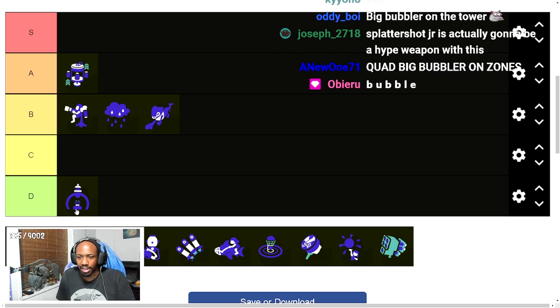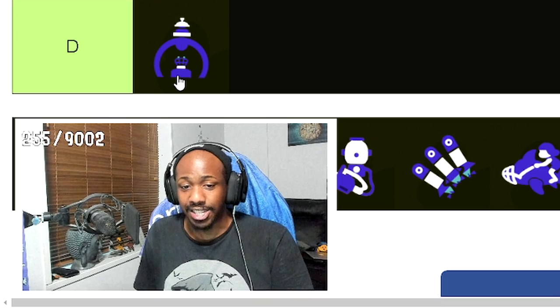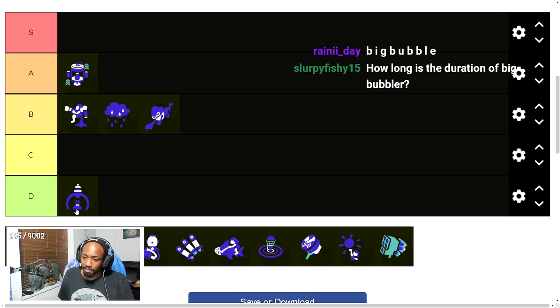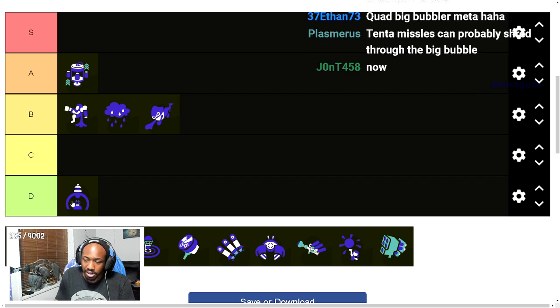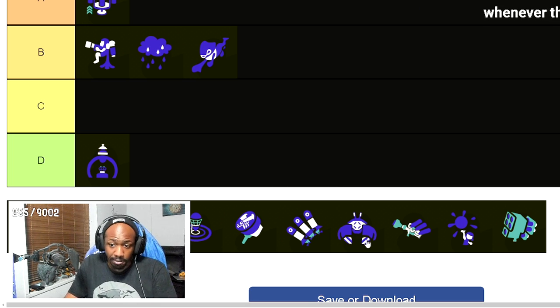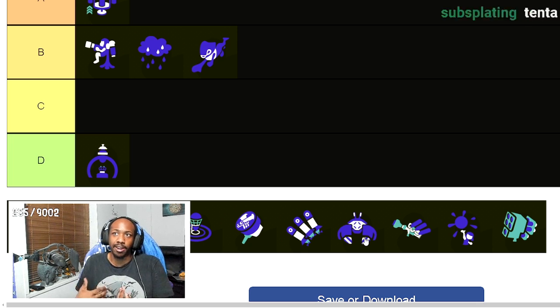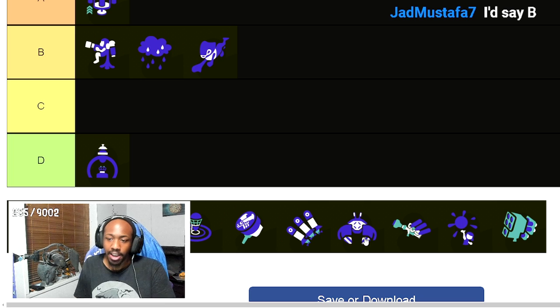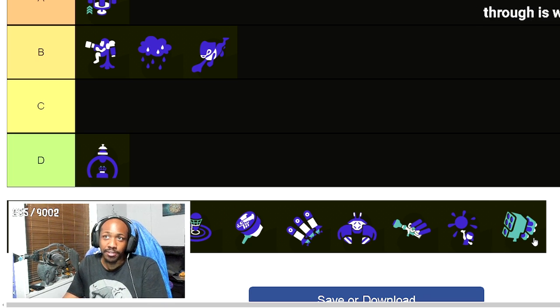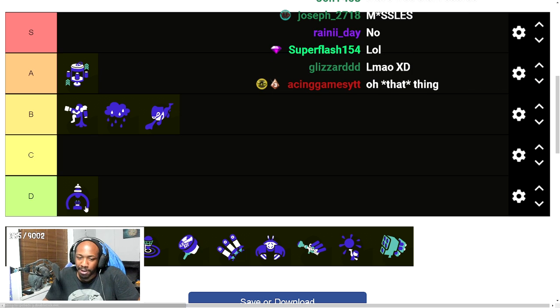You can put almost any long-range weapon inside a Big Bubbler — Jet Squelcher, 96 Gal, Squeezer, Hydra Splatling, Heavy Splatling — and it does serious damage. On top of that, Big Bubbler protects against most specials: you're protected against Crab Tank if you stay on the far side, protected against Trizooka, protected against Booyah Bomb. Due to all these factors, Big Bubbler is going to be so strong in Splatoon 3.